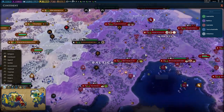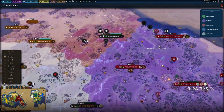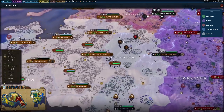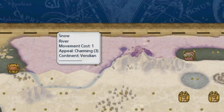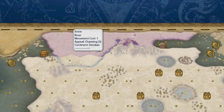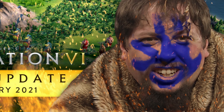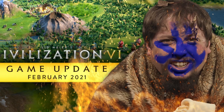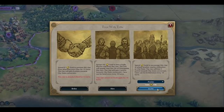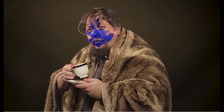Continents are another new feature, where the map is split by geographical boundaries such as oceans and mountain ranges. Usually this is pretty good, but occasionally you can end up with some strange results. The latest major patch also added a new mode that makes barbarians far more interesting — they can now be interacted with, and eventually evolve into city-states if left unchecked.